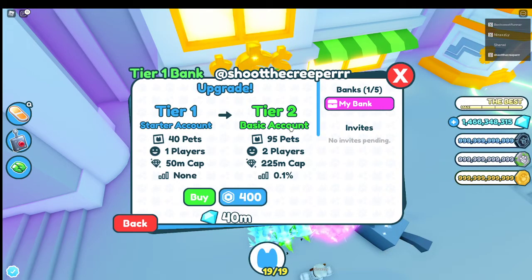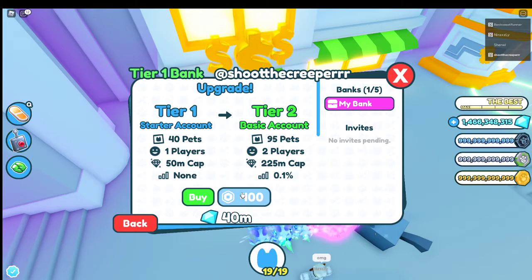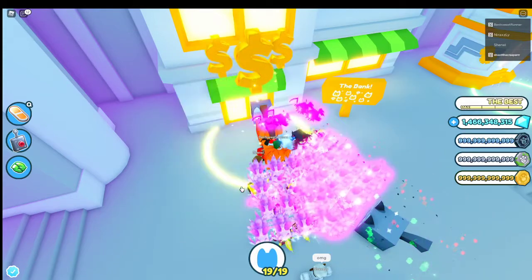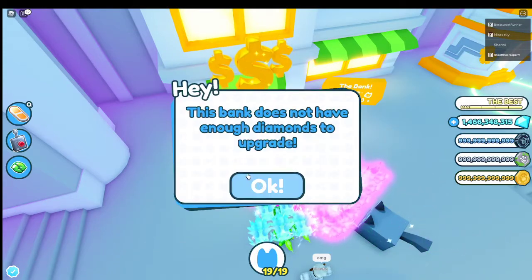Let's go to settings. This is how you buy stuff. You can spend 400 Robux or 40 million gems to buy this.